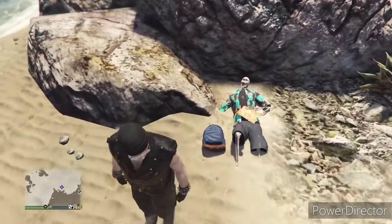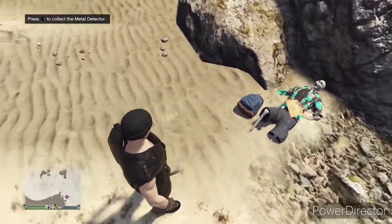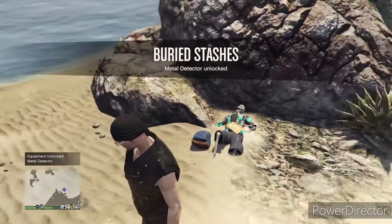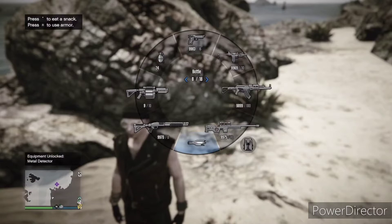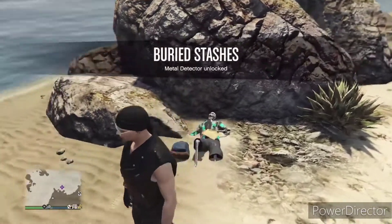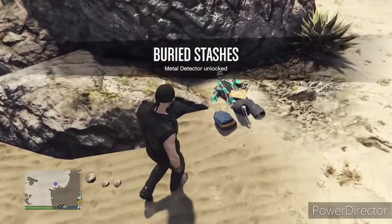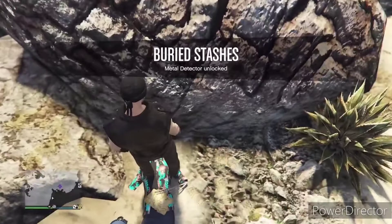As you can see in this clip, this was after my third attempt joining a new server for it to show up, and as you can see there was a blue dot on my mini map and there's a skeleton there with the map and the metal detector right next to it. I hope this video helped — if it did, hit the like button, comment below, and see you in the next video.